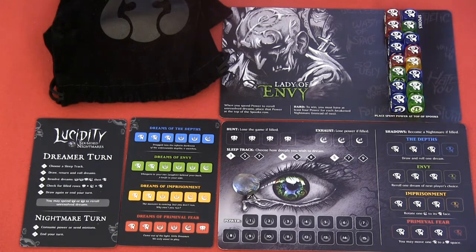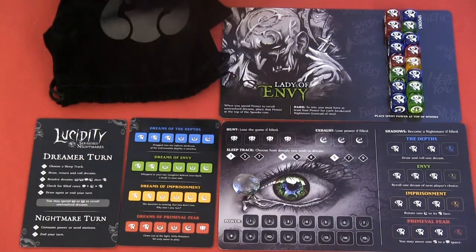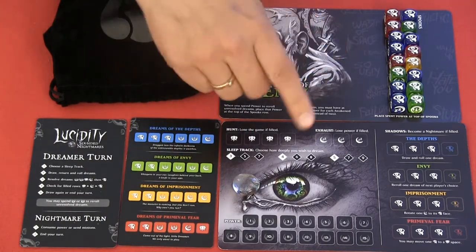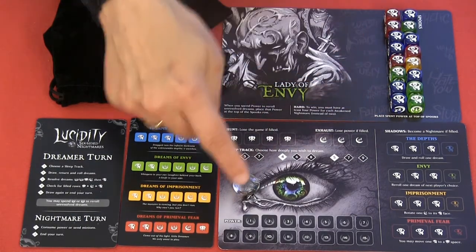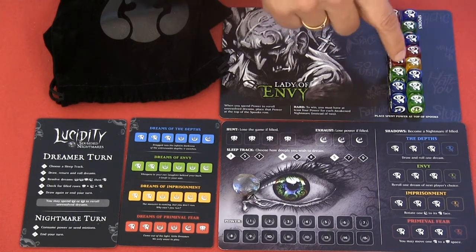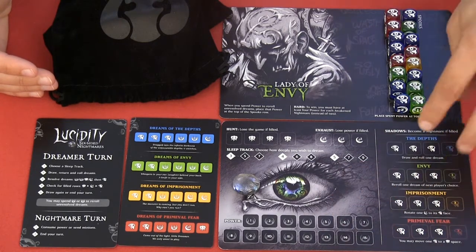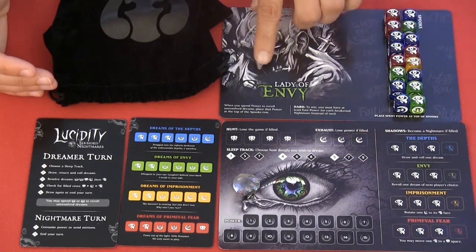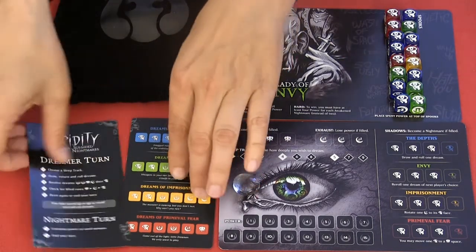There are 4 different nightmares we can wake in the game. If we fill up a row a second time, we lose. To win in the solo version we need to get up to 15 powers — though we will very rarely get there, because we need to fight off all of these spooks. We can use our powers to re-roll spooks of the same color that are connected vertically or horizontally, not diagonally. At the end of each turn, two dice from the Lady of Envy board enter our dream board without activating their effects. I'll explain more rules as we play.